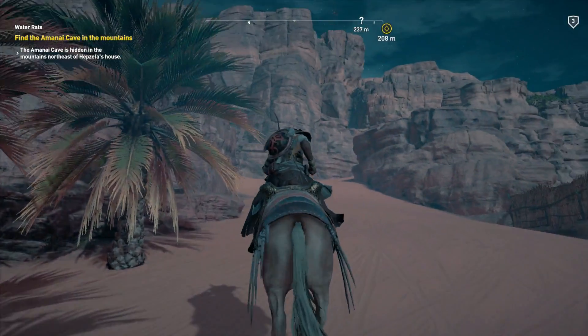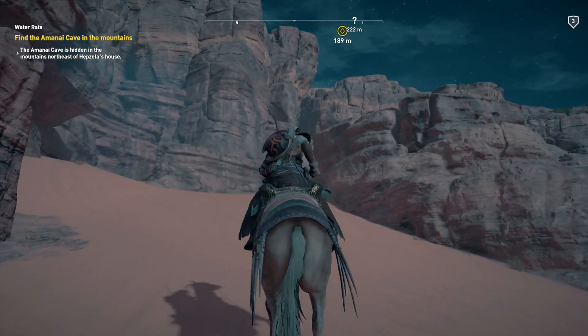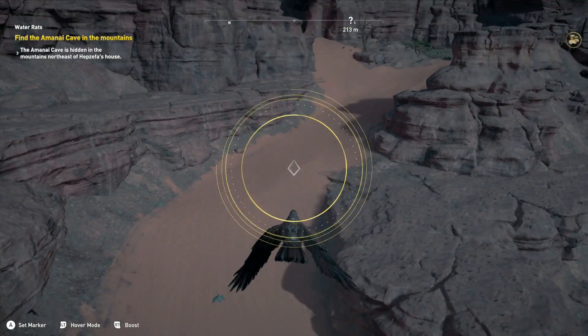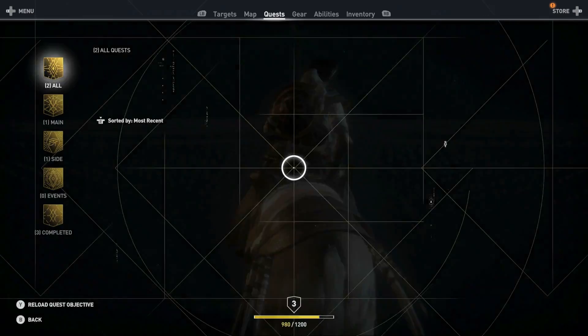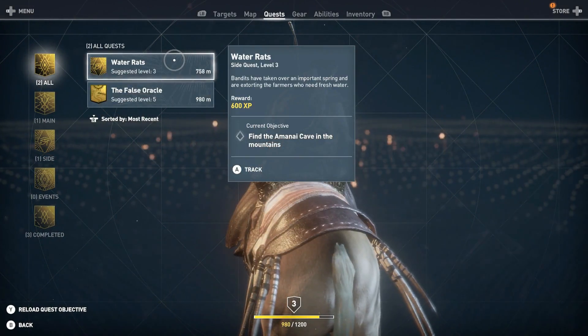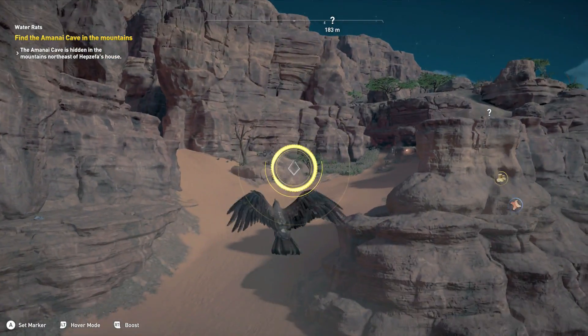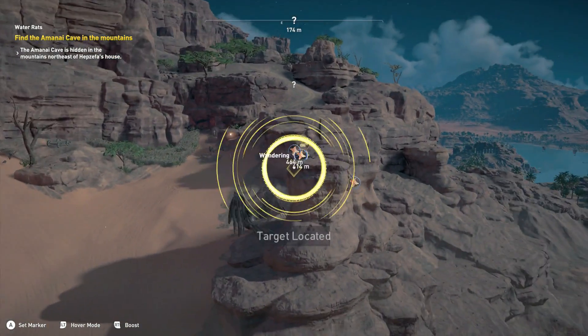There's a totally easy way to get this achievement very early on in the game, in the Siwa Oasis actually. One of the first side missions you're going to do is called Water Rats. This is where you go to the Amanai Cave in the mountains, in the northern region of the Siwa Oasis.